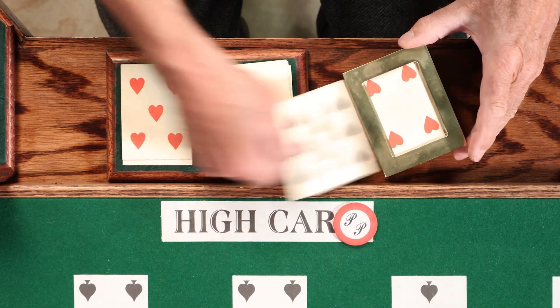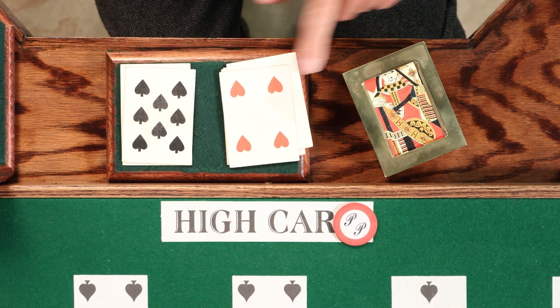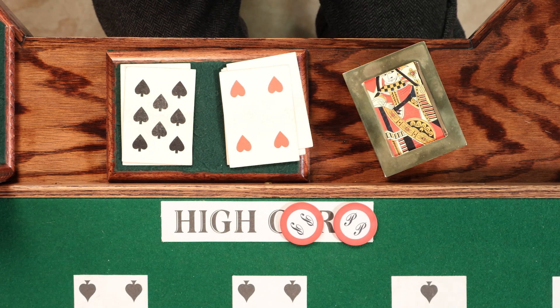The punters could also make the high card bet, which was wagering that the winning card was higher in value than the losing card. Players would lose their bets if the losing card was higher than the winning card. Aces were low in Faro.